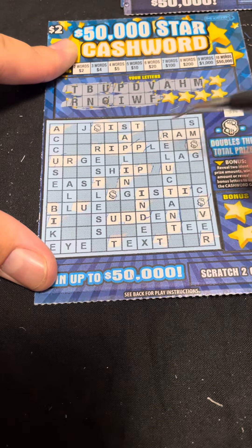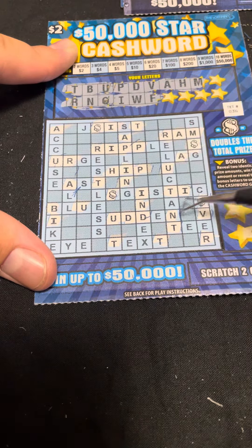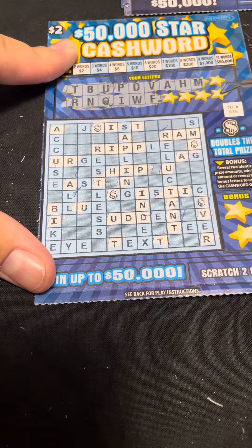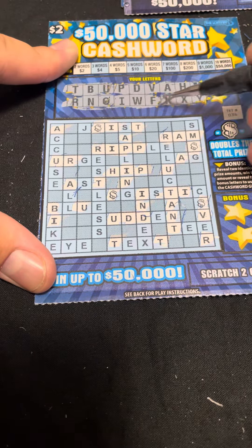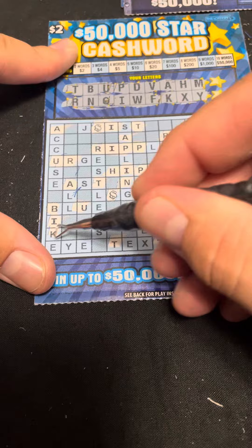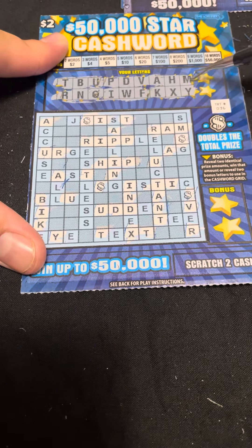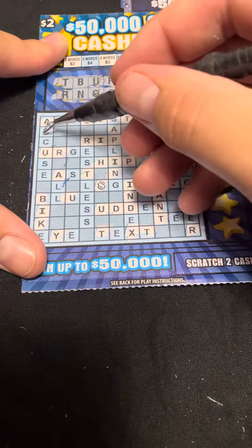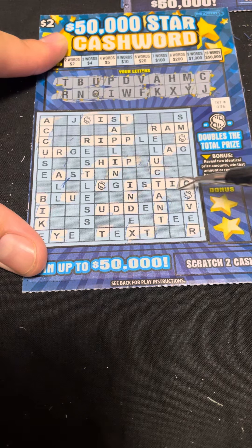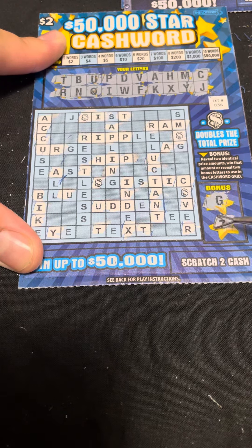Next three: A, H, M — and we got our first word there, the word RAM! We just need one more to get something. Next three: K, X, and Y — got a K, a Y. X is that it for K, X, Y? We got the two up here and then the two bonus — we got C and J. Bonuses: G and Z.